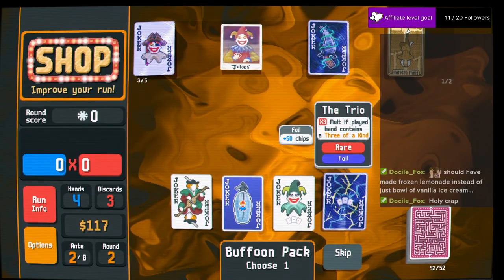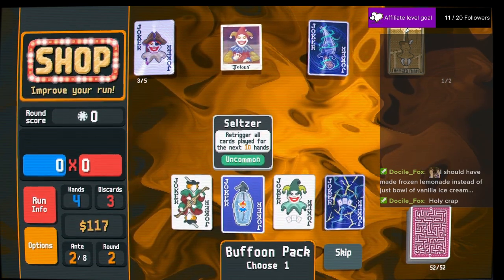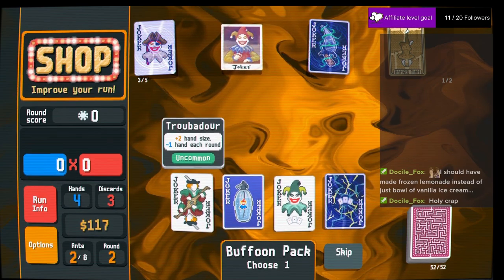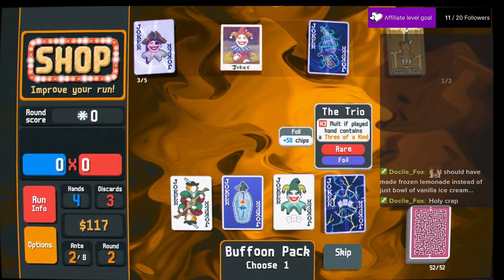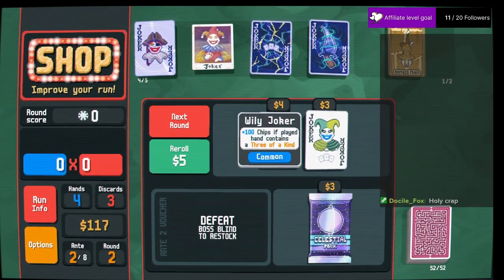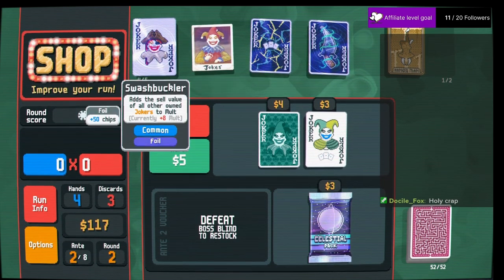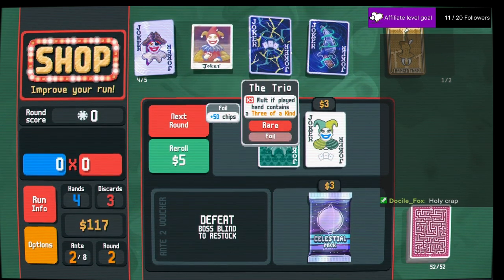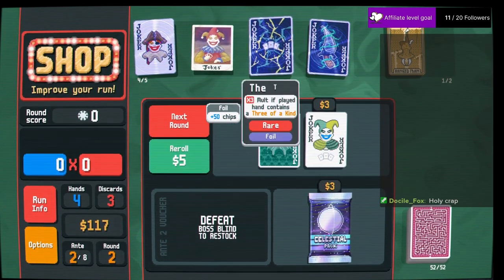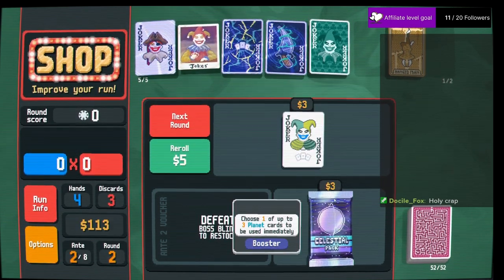Let's see what we do here. Trio — three of a kind, three of a kind. Trigger all cards for the next 10 hands — this one's sick, let's take that. I kind of want to get the three of a kind to go with the three of a kind, but I also want to feed ceremonial daggers. So that's what I'm going to do.